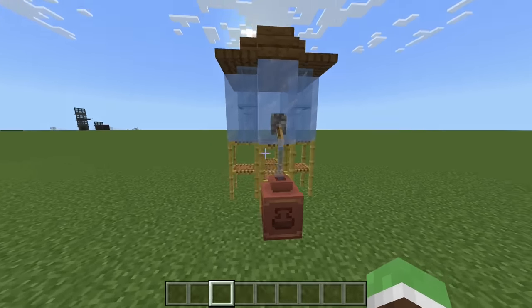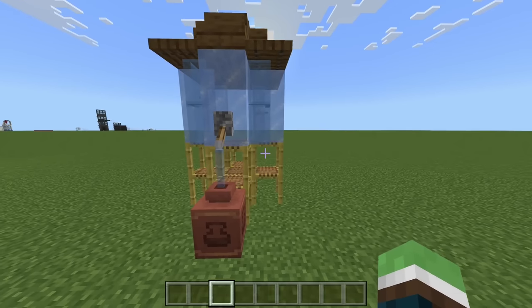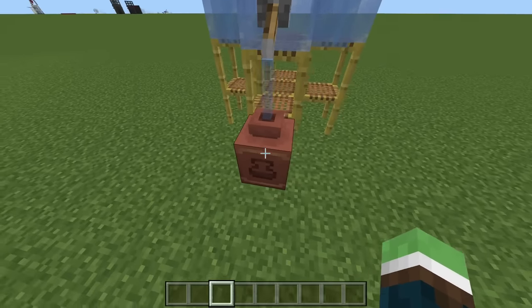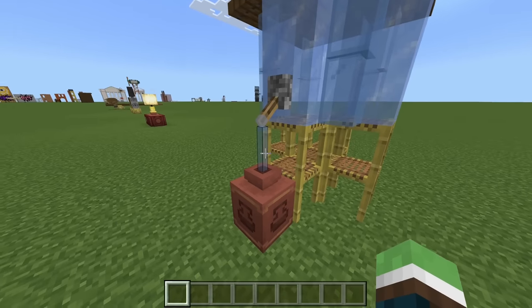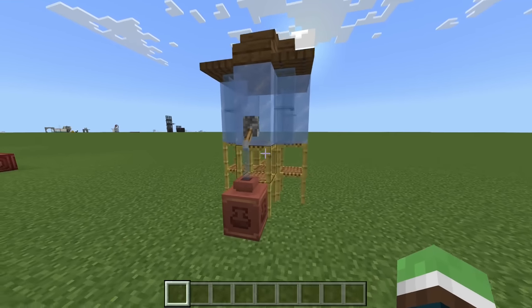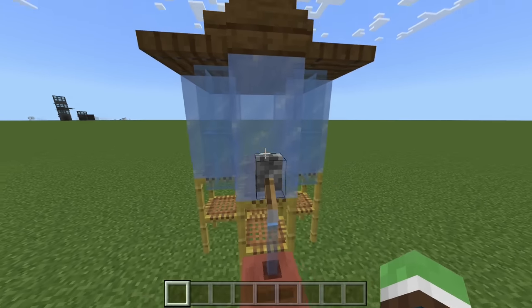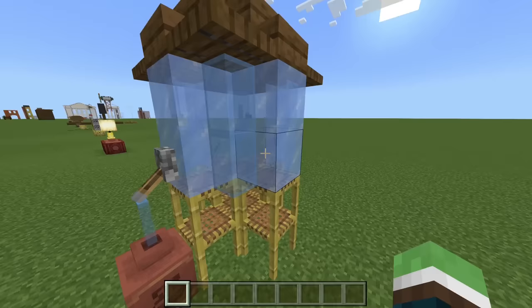Next up we have a medium-sized water reservoir. This can be placed anywhere just to look like you are holding water, and then you can put a pot here and do this trick to make it look like water is trickling out. I really like the way this looks. This is light blue glass on the corners and ice to create that rounded shape.